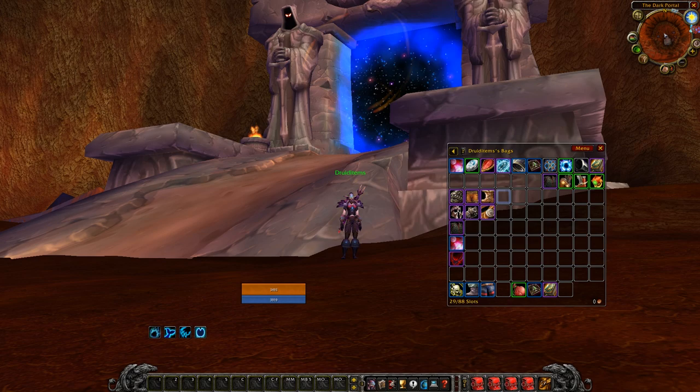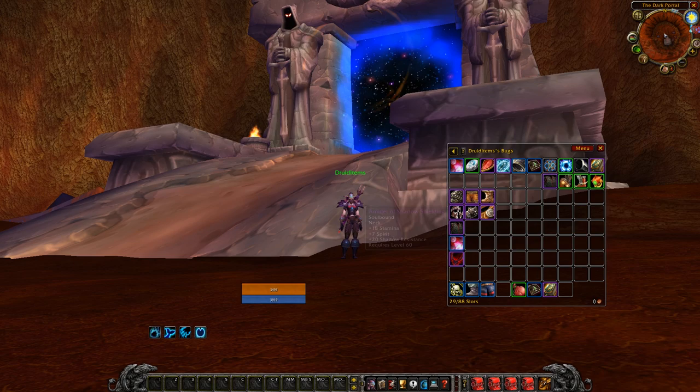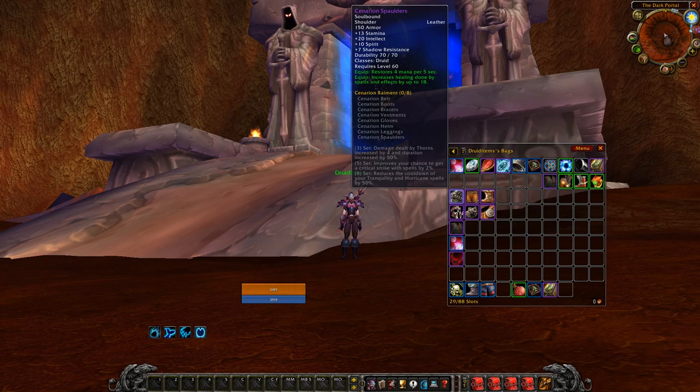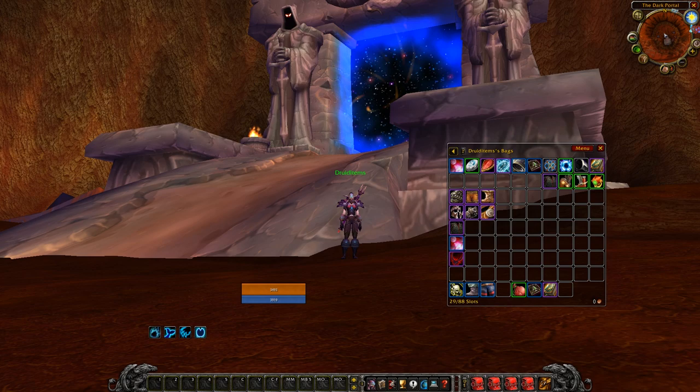Since priests have such low mobility, it's easy to travel form out of range and swap your set with an outfit addon. The pieces I would use in a shadow resist set are: Tier 1 boots, legs, and shoulders; Tier 2 helm, gloves, and belt; Interlaced Shadow Jerkin; Shadow Reflector; and Amulet of Shadow Shielding.